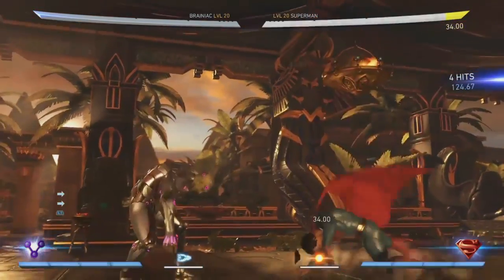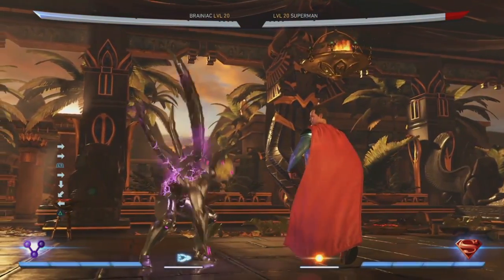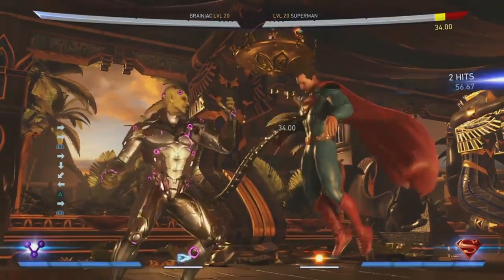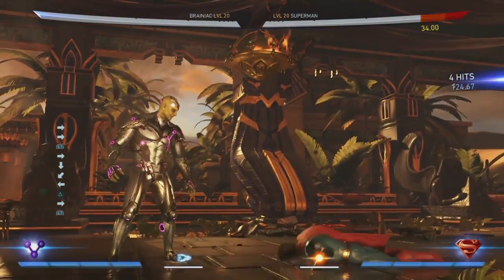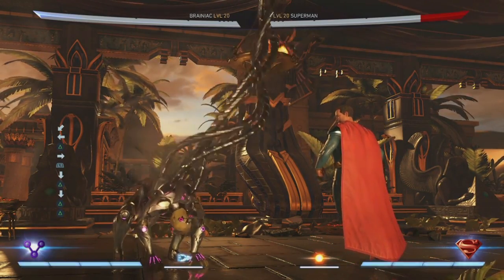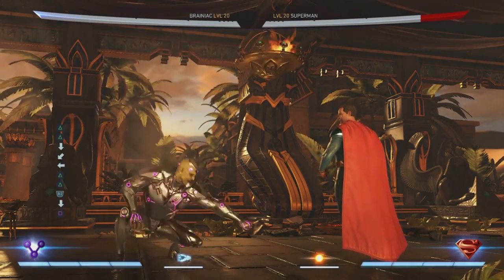If you start pushing him closer and closer to the corner, you're starting to nullify more of his range. But then if Brainiac pushes you into the corner, he can just stand there, because you're going to want to jump out of the corner and he can just anti-air you and wait for that move. It's very risky.